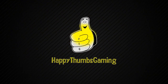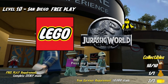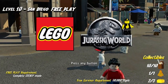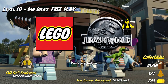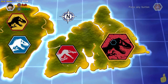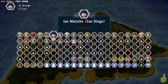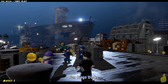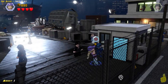Happy Thumbs Gaming! We are going to get all ten of the minikits, we are going to get those two gold bricks that we missed, and the amber brick as well. We already have the true survivor because the end credits from our story actually counted towards this — those true survivors we were getting in the end credits were counting towards the last level that you played. Interesting, huh?